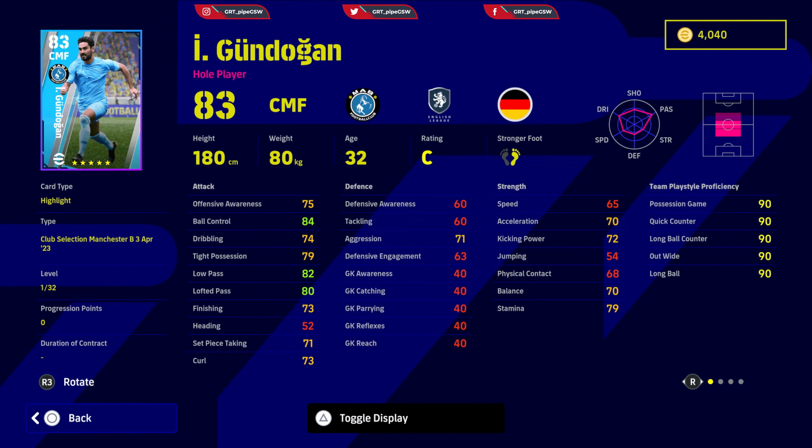Gundogan has good ball control, driven, and ball possession. Everything needs to be around 82. Passing needs to be around 85 and above, finishing needs to be 75. Speed needs to go until kicking power is 80, and acceleration until offensive awareness is 82. His traits: double touch, cut turn, sole control, long range curler, heel trick, one touch pass, through passing, weighted pass, outside curl, and captaincy. He is a well-rounded player, so he is going to give you more room to play with.